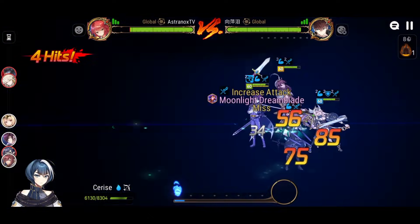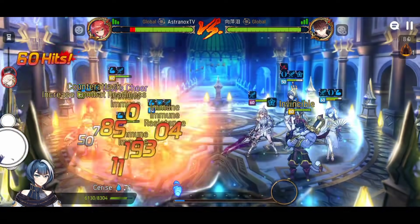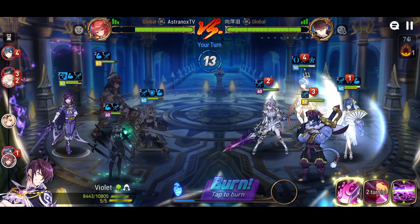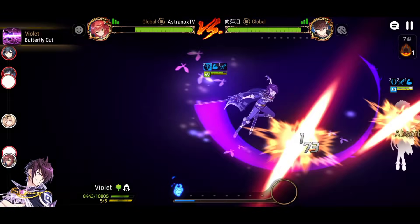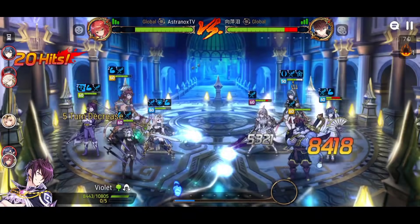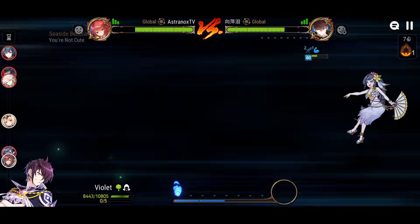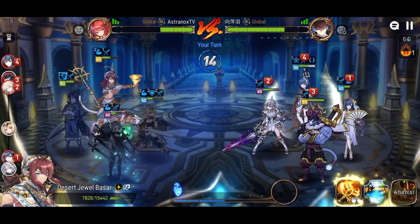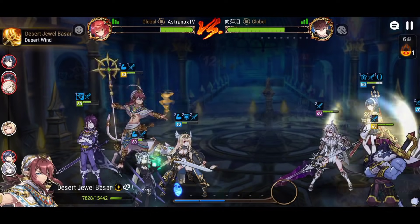You can definitely support him with a bunch of different heroes — you can have Aureus, defense buff, or even Troublemaker Crozet if you want to push it further. If they attack Violet, that means Troublemaker Crozet potentially counter-attacks, stunning them, while Violet counter-attacks putting on attack break or just dealing a bunch of damage.